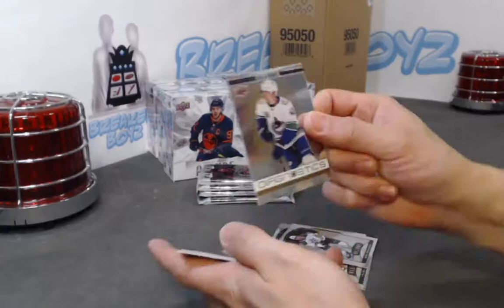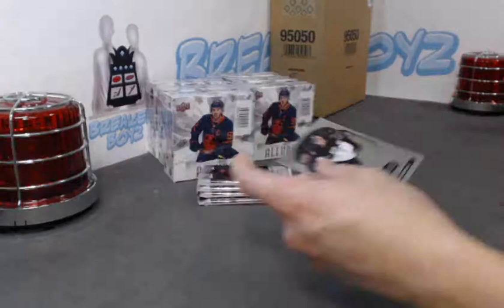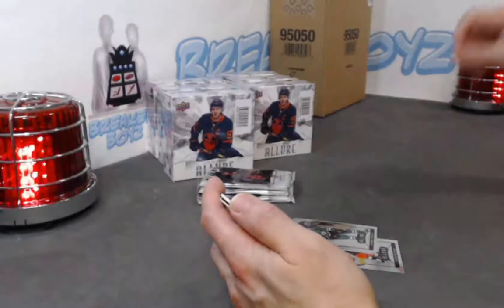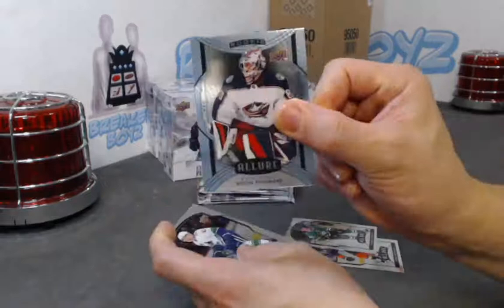Quinton Hughes diagnostics — nice. Lafrenière SP rookie. We have a Jordan Binnington black rainbow. The Breadman, Panarin, with a red rainbow jersey piece. Kiv Leniks SP rookie.